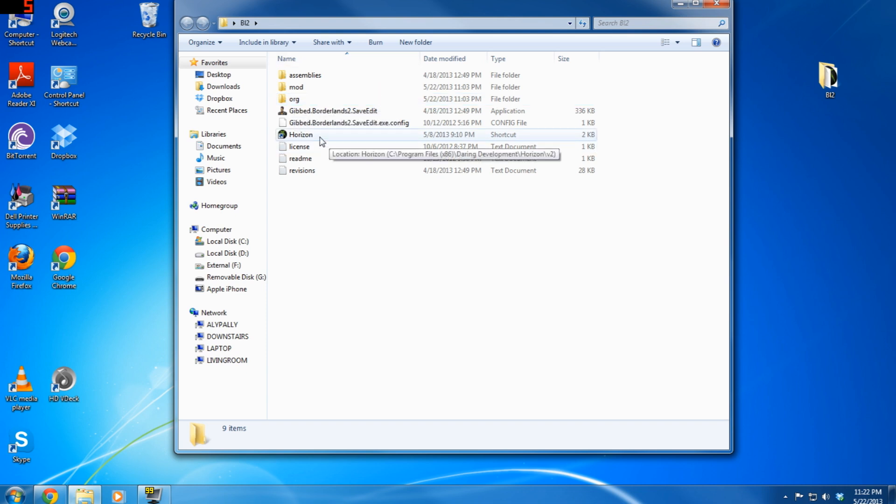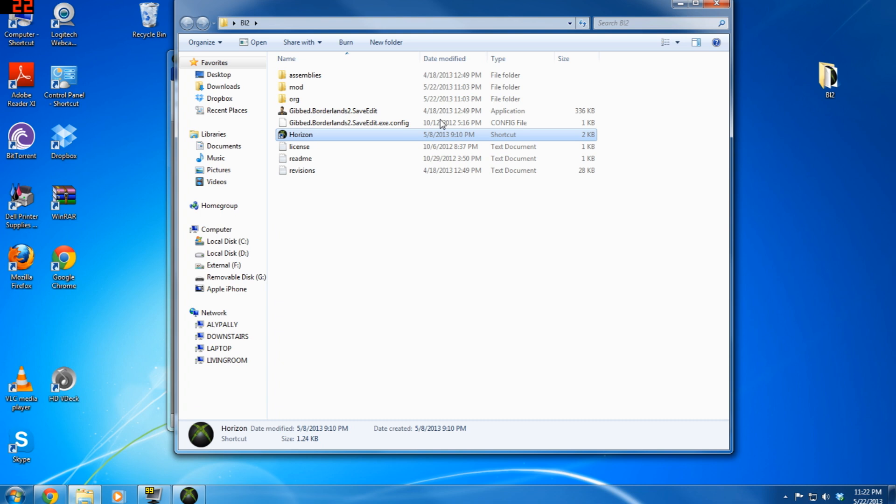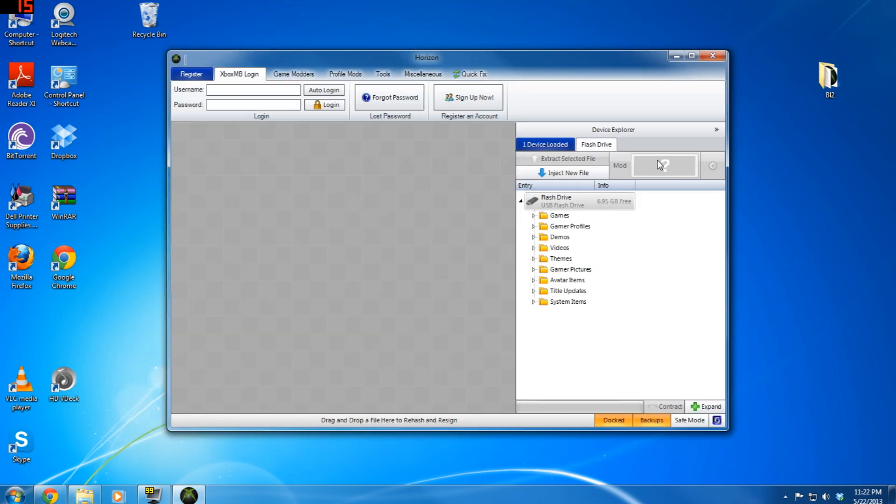With the flash drive plugged into your computer, you're going to open up Horizon. Both these programs are running on a Windows 7 machine — they do take a little bit of time to open, so don't worry if it's slow. If they come up with an error, it normally has to do with .NET framework — just figure out the correct version you need and download it from Microsoft. When you open Horizon, since I already have my flash drive plugged in, you can see it come up with the flash drive, and under Games there's going to be Borderlands 2.